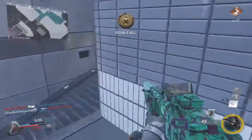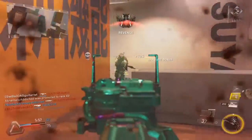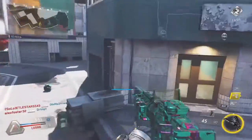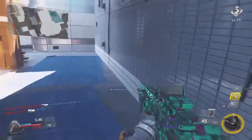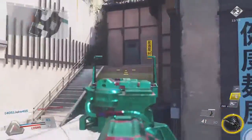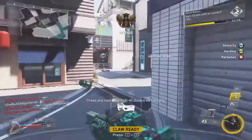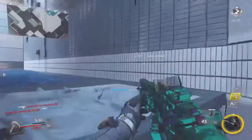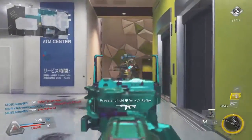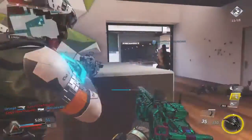The suppressor is also new — this helps you so you're not pinging on the mini-map when you're shooting, and it makes your shots more silent so enemies will have a harder time hearing you or determining what direction you're shooting from. For the lethal, I'm not using any secondaries. I'm using a plasma grenade, which rains down burning plasma. There's actually a moment in this clip where I throw the plasma grenade, end up dying, but still kill the guy with it, which is awesome.